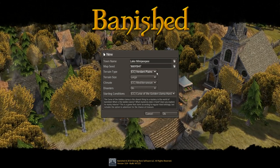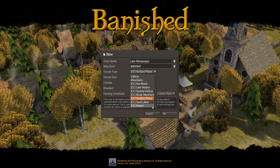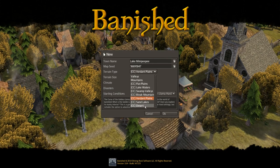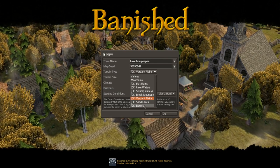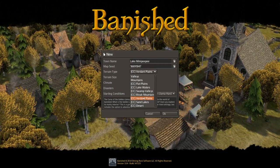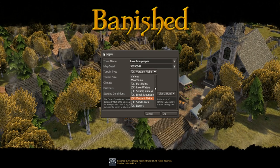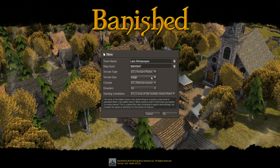Let's go through the options because there's a bunch of new options just on starting a new game. We've got a completely new terrain - we've got desert. For the first one I'm going to play on Verdant Plains just because I want to try out some specific things. But I'm sure we're going to do a desert one as well because the desert biome is really, really cool.